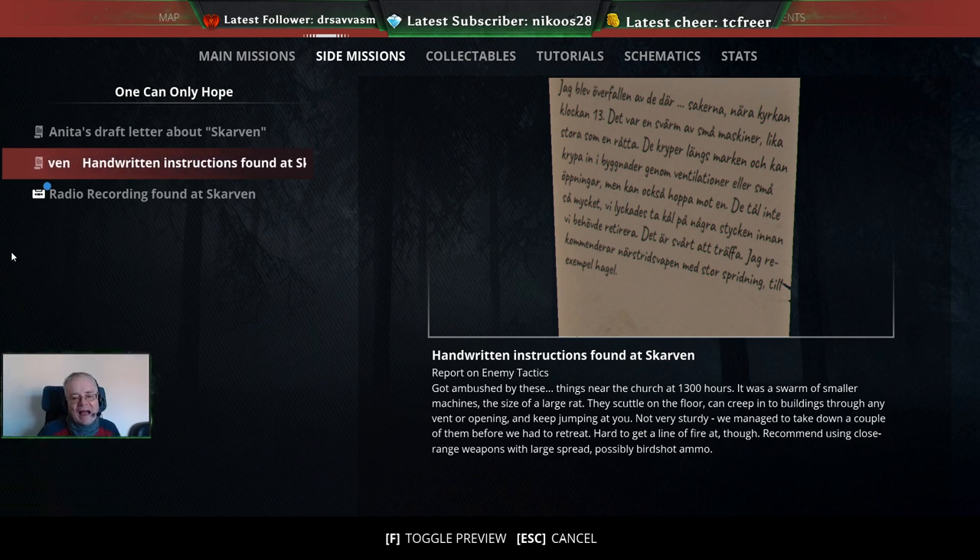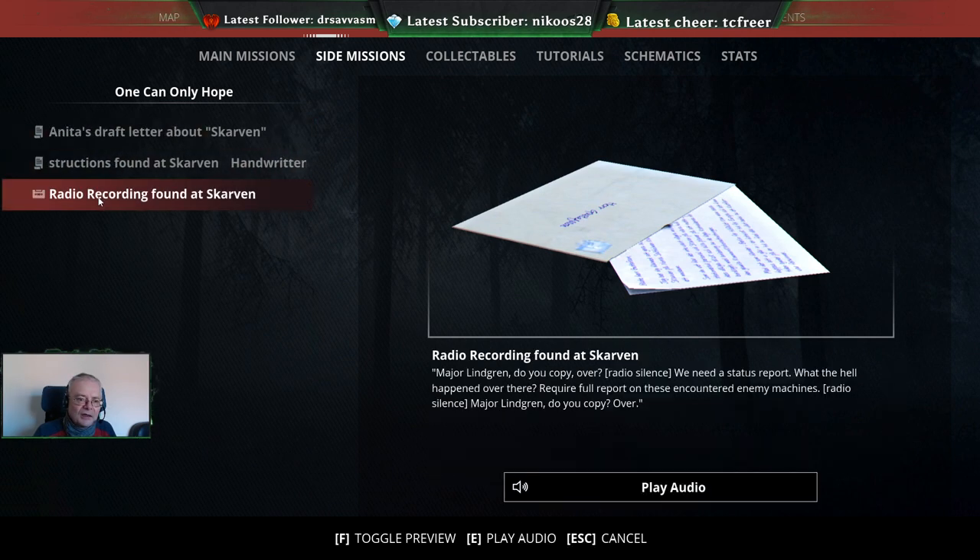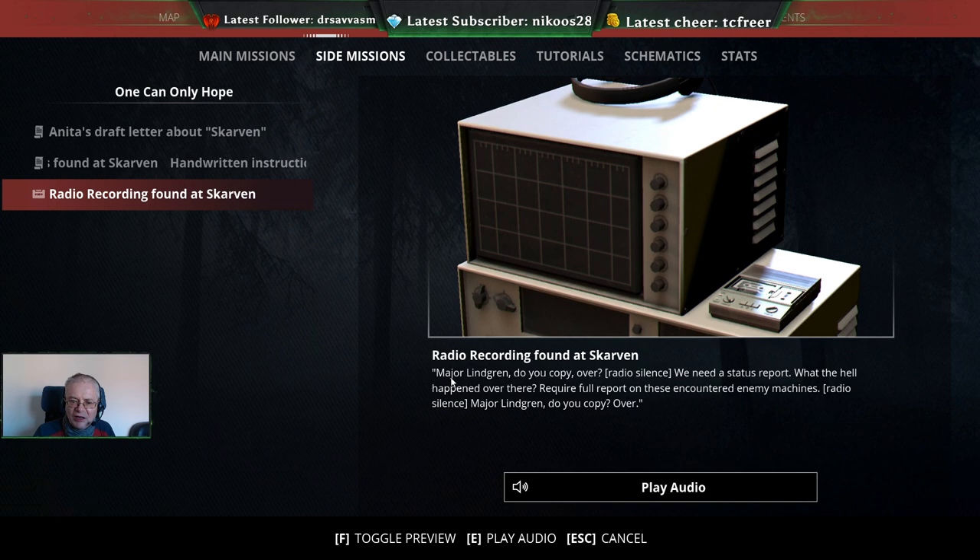We managed to take down a couple of them before we had to retreat - hard to get a line of fire though. Recommend using close-range weapons with a large spread, possibly birdshot ammo. So this was the message: Major Lindgren do you copy? Trying to get hold of Major Lindgren - we need a status report on the encountered machines.